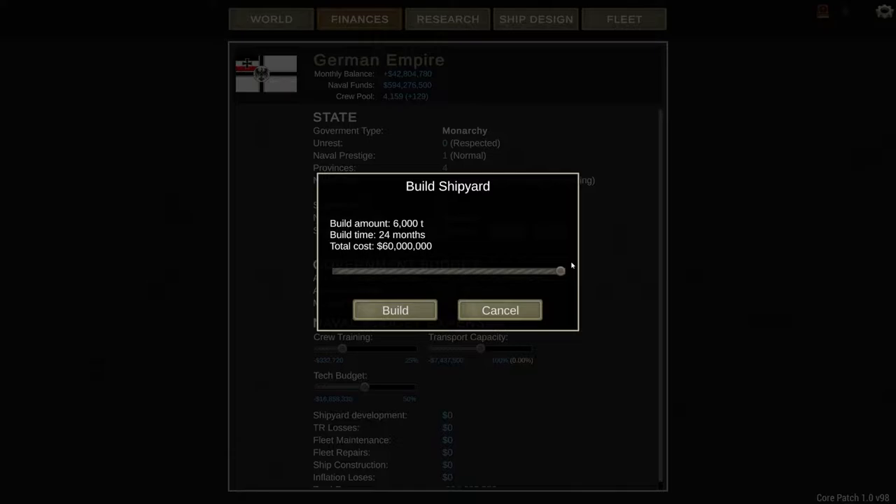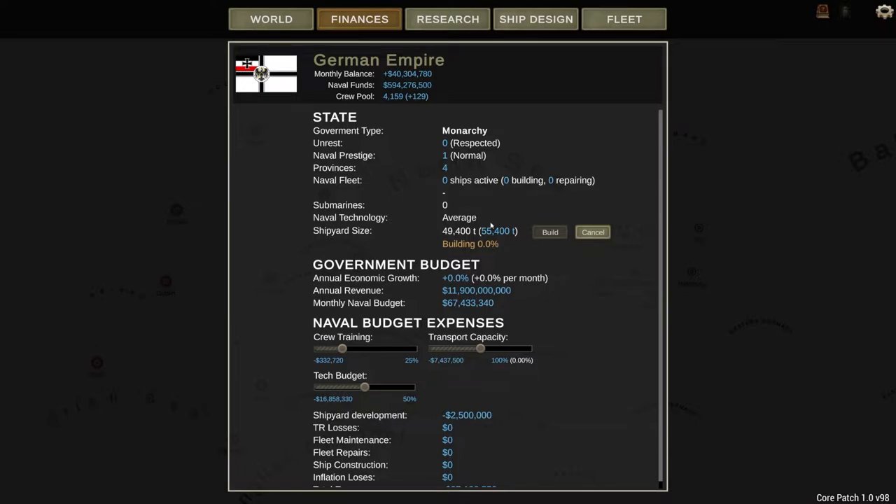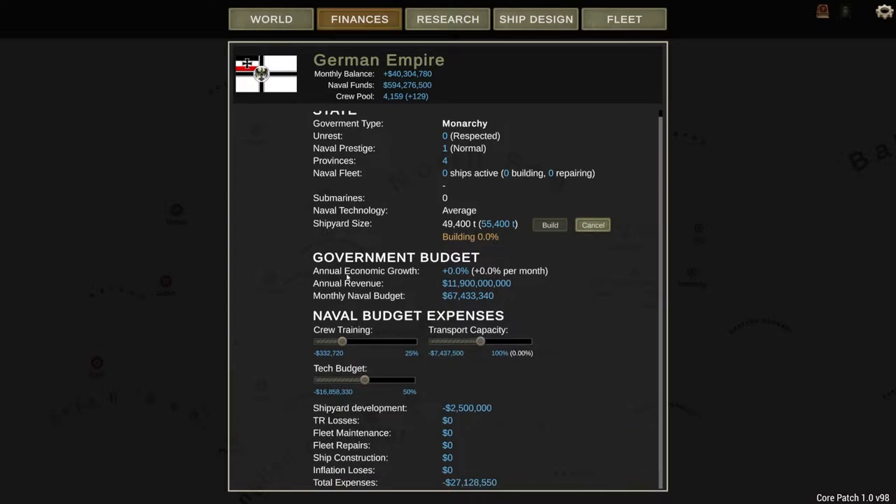So that's one of the first things I'm going to do — upgrade the shipyard. Build time is 24 months and it's going to cost us 60 million. I'm going to go ahead and start building that. That'll allow us to build 55,400-ton ships. Down here you've got your economic annual growth — plus zero percent right now. Annual revenue is the entire nation's annual revenue. And this is your monthly naval budget, which is affected because I'm building this shipyard upgrade, so it took away some money.